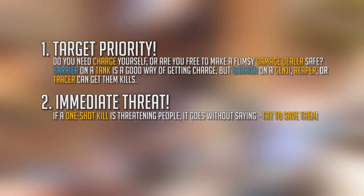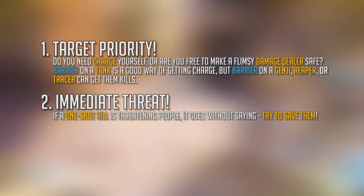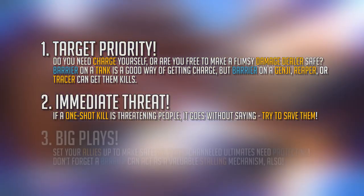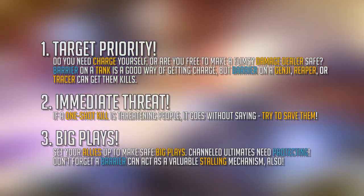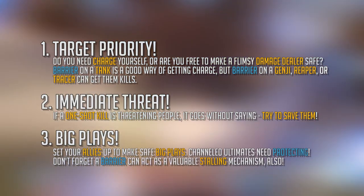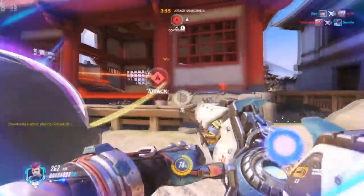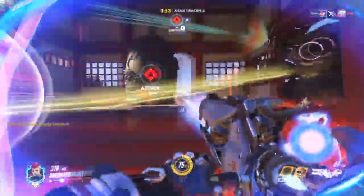Are they in immediate danger? An obvious common example is a Tracer or D.Va bomb — free charge for you, negated ultimate for them. And what can they do with the barrier? Soldier 76 and Reaper can tear people apart if their ultimates are up, but an alternative is someone like Mei, who can stall and stall with the Zarya barrier keeping her propped up. This combination is great for last-minute holds.